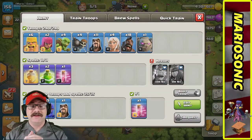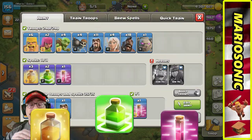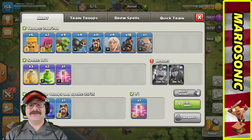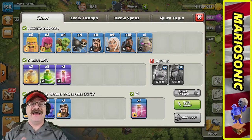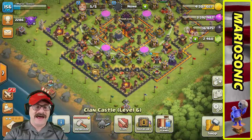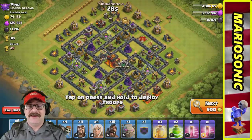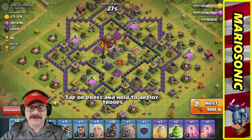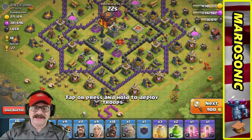Let's take a peek at the army: three heal spells, two jump spells, a haste spell, a golem, a whole bunch of hog riders, healers, wizards, wall breakers, sneaky archers, and barbarians. Let's go in for a live attack and find a match. Here we go — level one infernos, can we smash these guys?